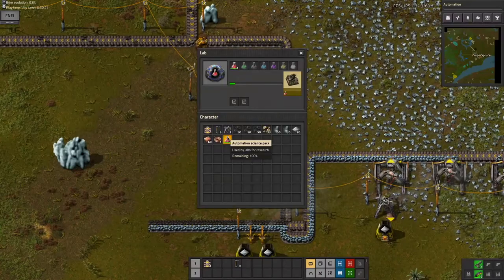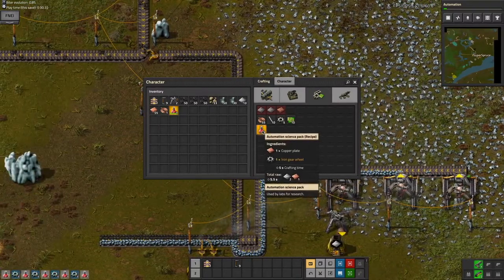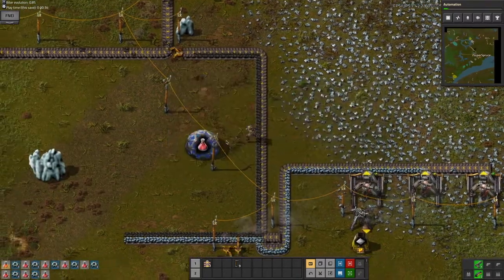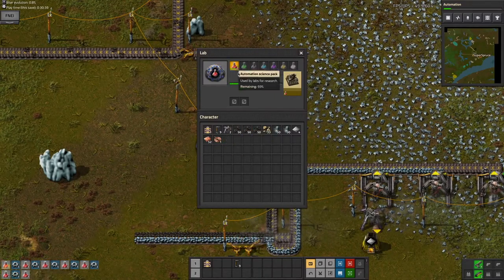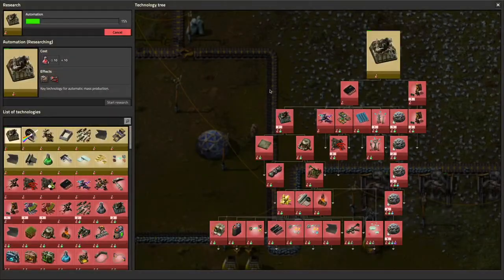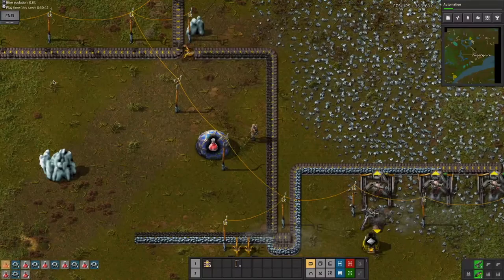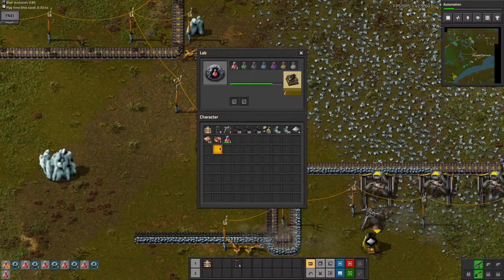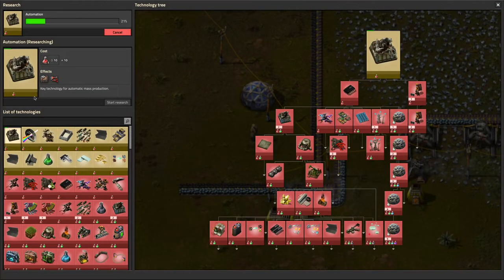What I'm going to be doing is crafting science packs so I can get this research complete. This will allow me to unlock assembling machine one and the long-handed inserter — I like to call it the lanky inserter for some reason. The long-handed inserter isn't really that important right now, but the assembling machine is going to be extremely important.